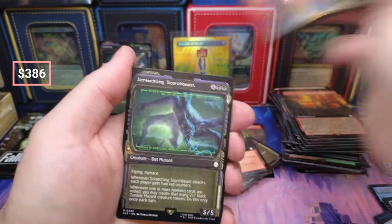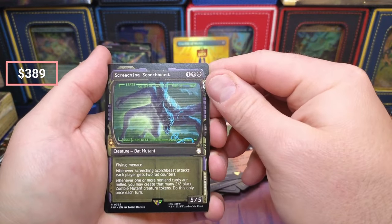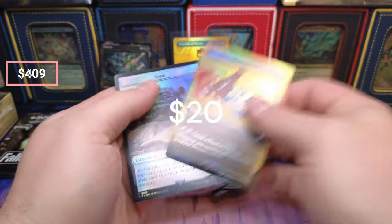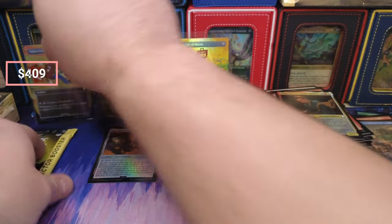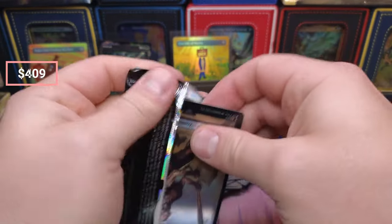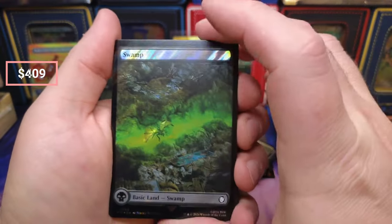What do we got — boom! Scorchbeast: when he attacks each player gets two rad counters. And a foil Nuka Cola coming in for 20 bucks. This one's already sold actually — I had someone reach out saying give me that Nuka Cola.